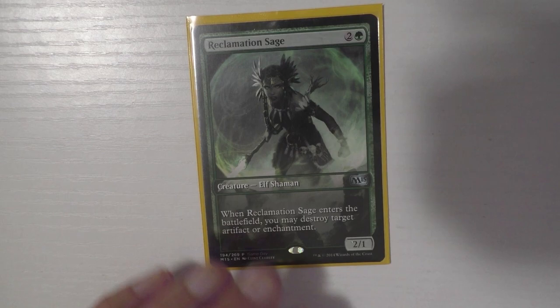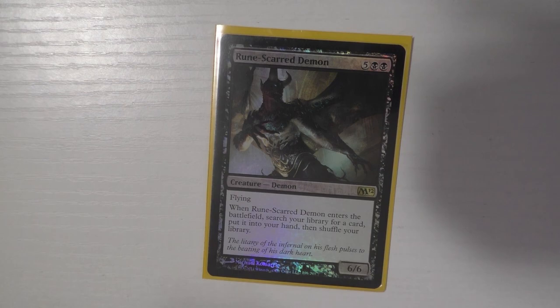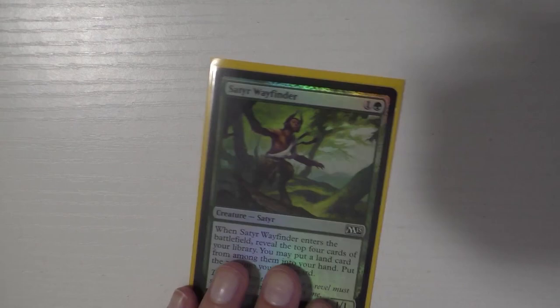Reclamation Sage — ETB destroys an artifact or enchantment, great card. Rune-Scarred Demon is one of my favorites — you tutor for anything, don't have to reveal it, and you're left with a 6/6 flyer for seven mana. Sakura-Tribe Elder — you sacrifice it, get it in your graveyard, and tutor for a basic land. Love that it goes to your graveyard.